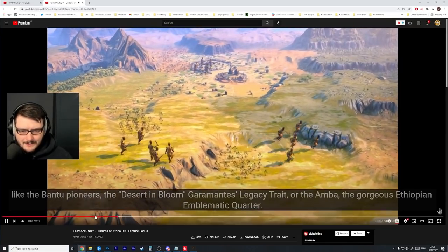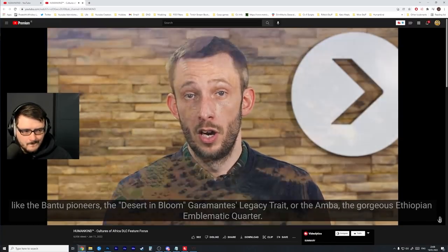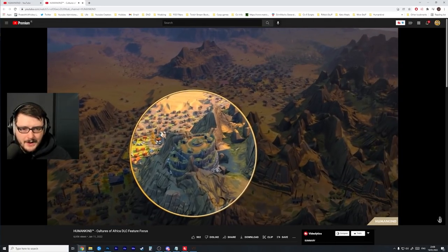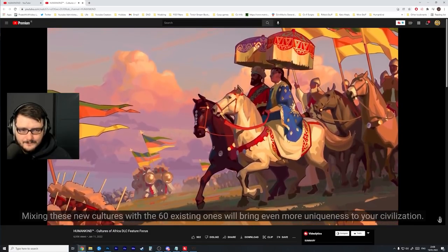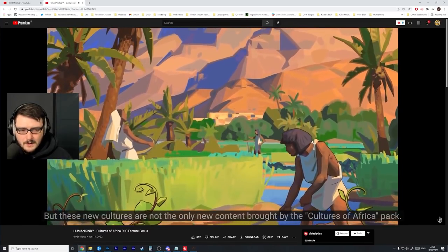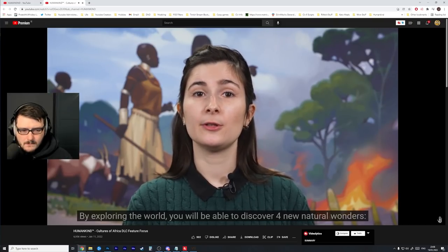We'll get a chance to look at the Bantu abilities, the Garamantes legacy trait, the emblematic quarter — the gorgeous Ethiopian emblematic quarter. Mixing these new cultures with the 60 existing ones will bring even more uniqueness to your civilization. But these new cultures are not the only new content brought by the Cultures of Africa pack.